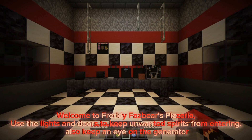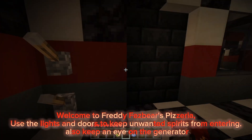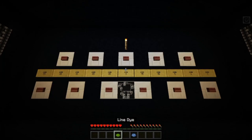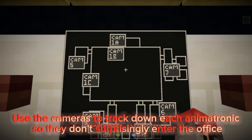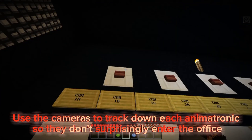Welcome to Freddy Fazbear's Pizzeria. Use the lights and doors to keep unwanted spirits from entering, and also keep an eye on the generator. Use the cameras to track down each animatronic so they don't surprisingly enter the office.